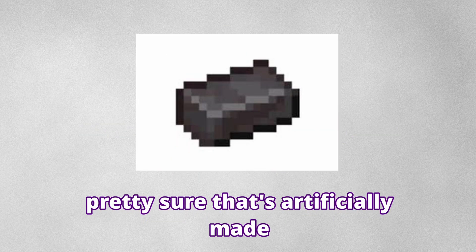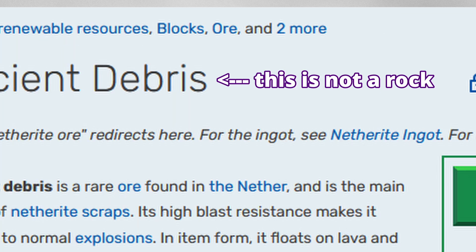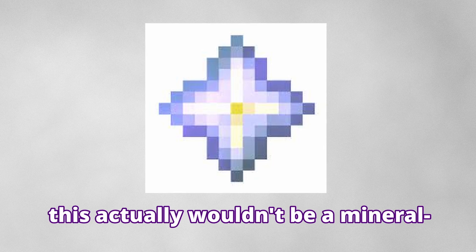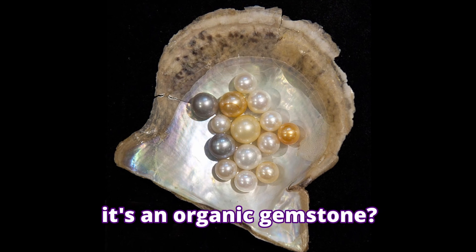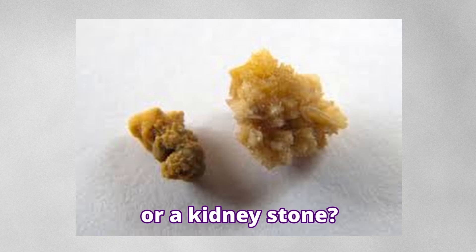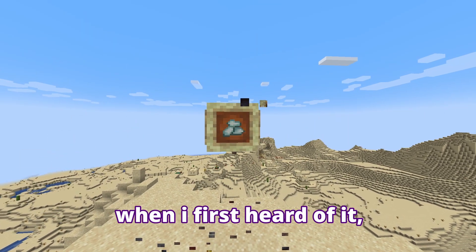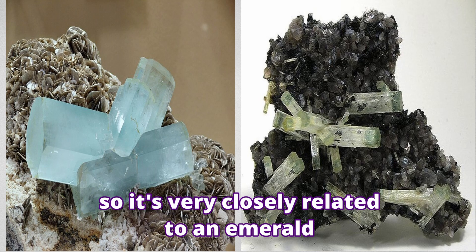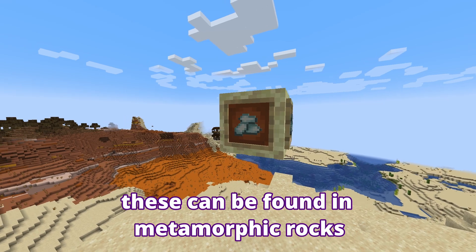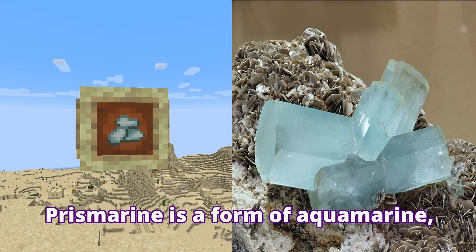Netherite — also pretty sure that's artificially made, because it's literally made using ancient debris. That does not count; this is not a rock. Now, Nether Star — this actually wouldn't be a mineral. I'm pretty sure it would be categorized like a pearl — it's an organic gemstone. They sort of look like a mineral though. And then we have Prismarine Crystals. When I first heard of it, I thought it was aquamarine, which is actually a type of beryl, so it's very closely related to an emerald. These can be found in metamorphic rocks called pegmatites. So I'm going to guess that prismarine is a form of aquamarine, and aquamarine is metamorphic.